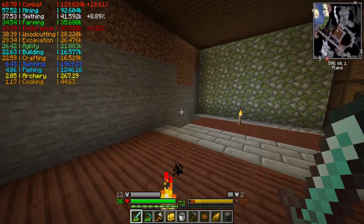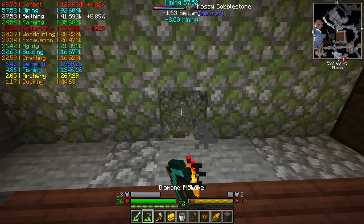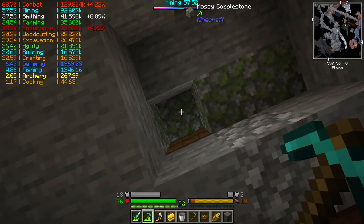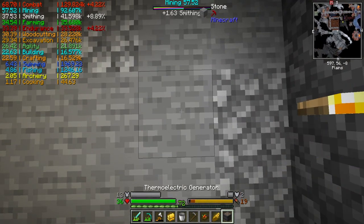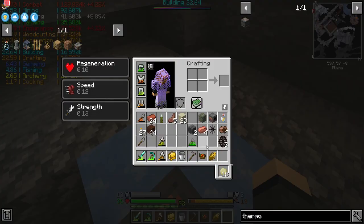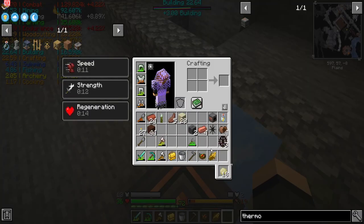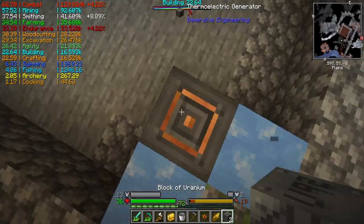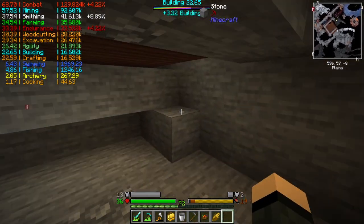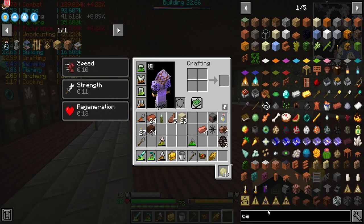Thermoelectric generators work on the principle of difference in temperatures between hot and cold. My tree farm is working - I heard a noise. Tree farm, it's great. We are going to bring power into this room right here. We're going to set up our thermoelectric here. We're going to have cold blocks on two sides. I've got sandstone to fill the gap, and then the other sides opposite the cold you want hot. So hot, cold, cold, and then hot. This thing should start generating power. It has no internal buffer of its own though. For buffers you're going to want the capacitors.